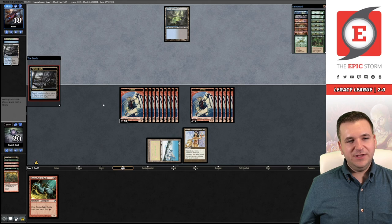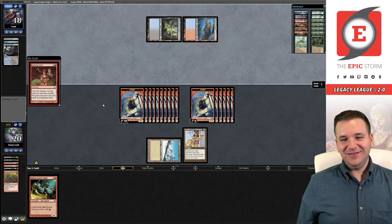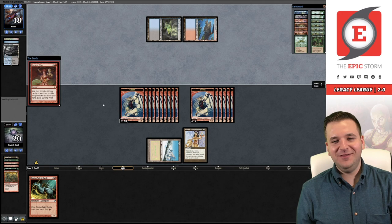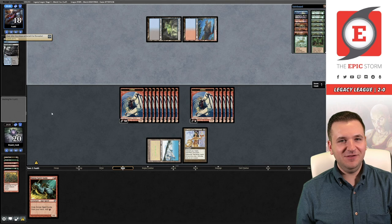I feel like I played that reasonably well. Just hope we're not dead here. They're in TES — yes, that's wild! It's like the first time I'll be rooting against my own interest. I think our best draw is another Burning Wish. Into the Abyss — okay, that's not a good sign for me.